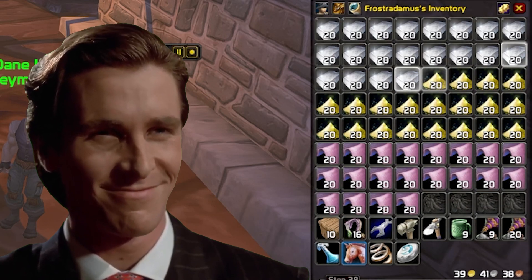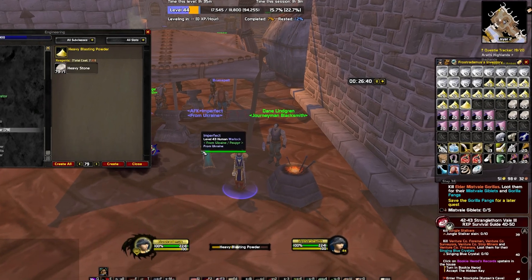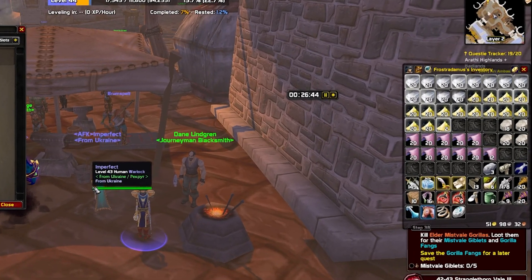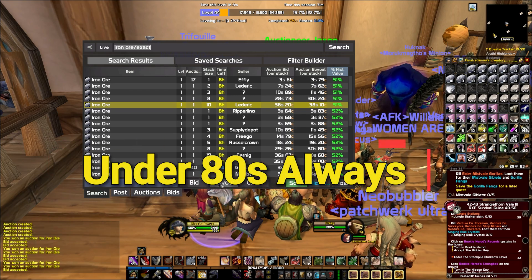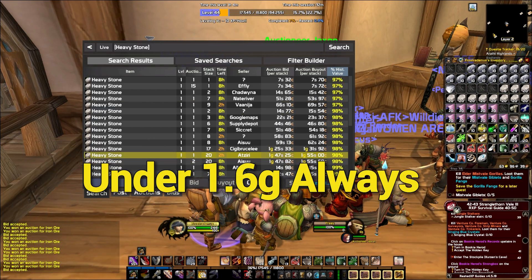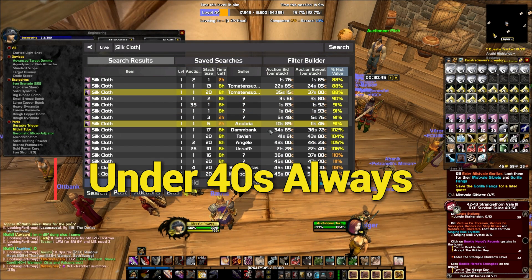For today we purchased materials for 400 crafts of iron grenades. The materials were raw, so we had to smelt the iron and create the heavy blasting powder. The prices I paid for the materials are: 76 silver for 20 iron ore, 1 gold 55 silver for 20 heavy stone, and 37 silver for 20 silk cloth.